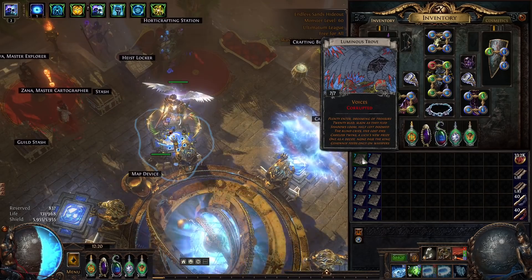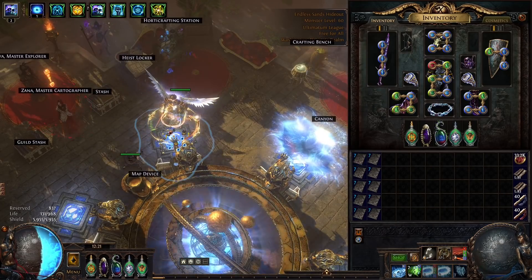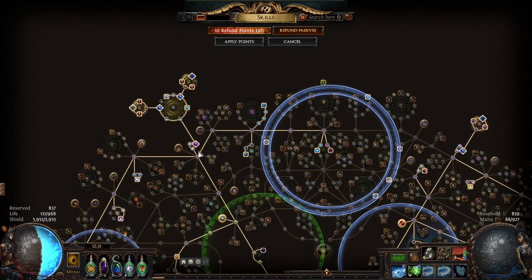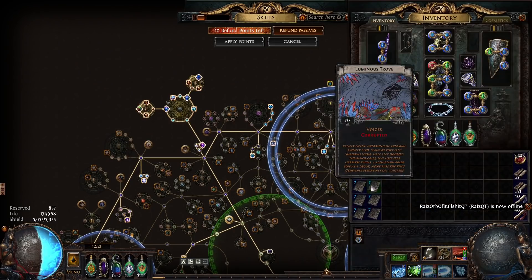A Voices jewel, for those who don't know, is a cluster jewel that was added in Delirium league. Instead of having normal passives like a regular large cluster jewel with eight passives and small clusters, it gives you three jewel sockets and a varying number of small passives. The fewer small passives you have, the more notable passives and talent points you can access, so it's very valuable to have as few small passives as possible. This card can give you four options: seven, five, three, or one small passives.